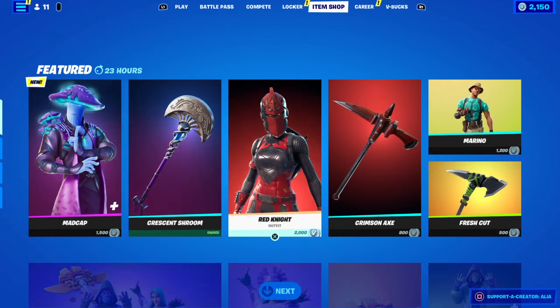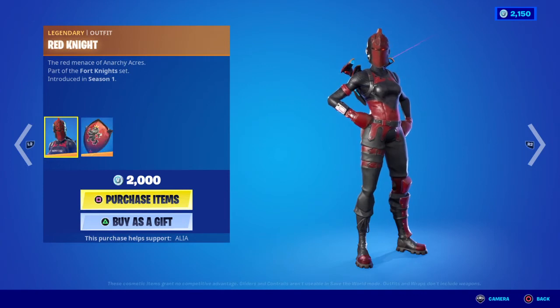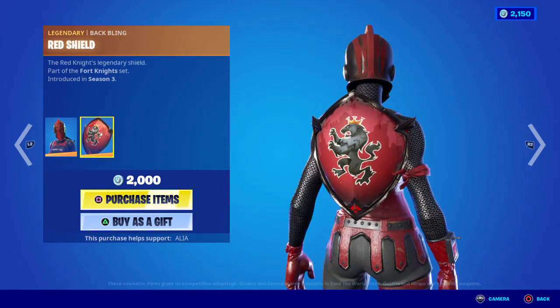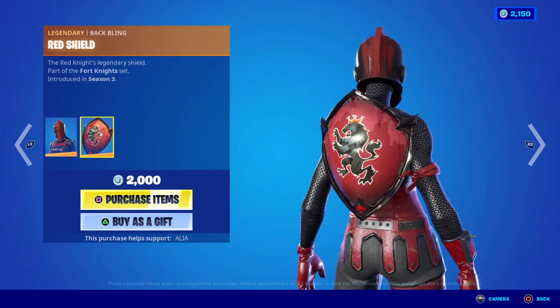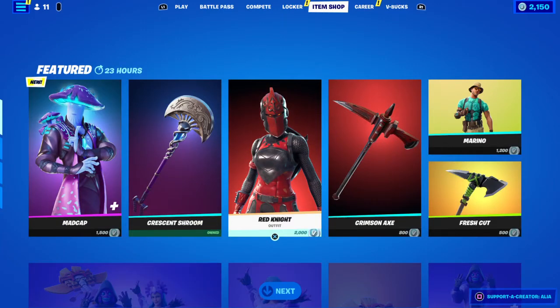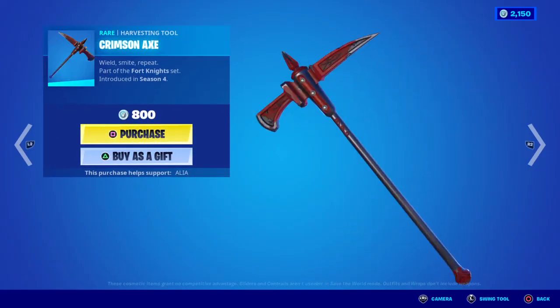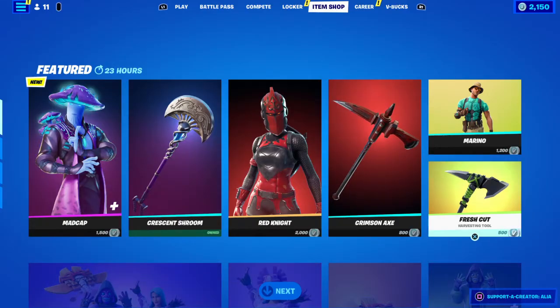Moving on to the return of the Red Knight skin — legendary of course — the red menace of Anarchy Acres, part of the Fort Knights set, first introduced in OG Season One. Moving on to the back bling, we have the legendary Red Shield — the Red Knight's legendary shield — part of the Fort Knights set, first introduced two seasons after the original skin. Moving on to the Crimson Axe to go with the Red Knight — wield, smite, repeat — part of the Fort Knights set.